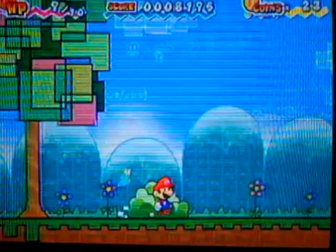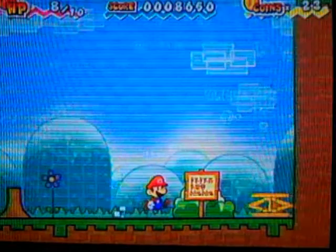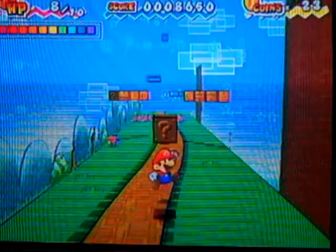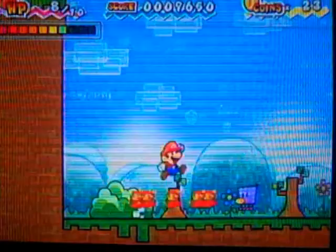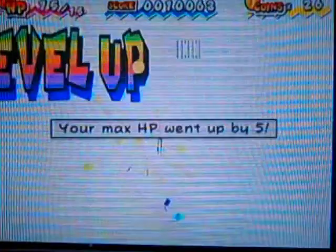Two minutes into the game and — oh my god, it's a sproing! And they kill you! If you don't jump on the little — thank you for dying, I appreciate it. Press and hold when you're on a jump platform to jump extra high. Level up — your HP max went up by five.